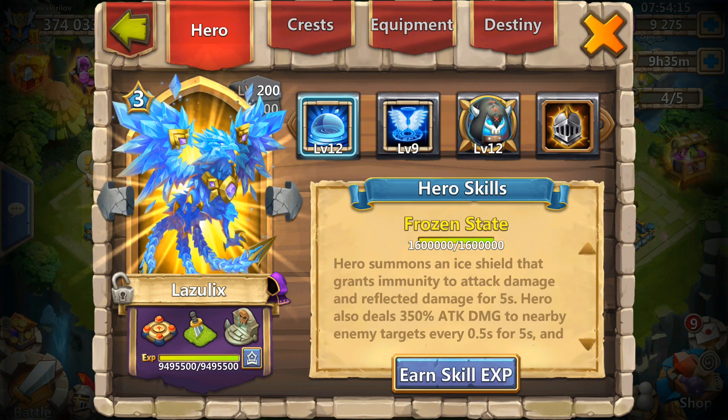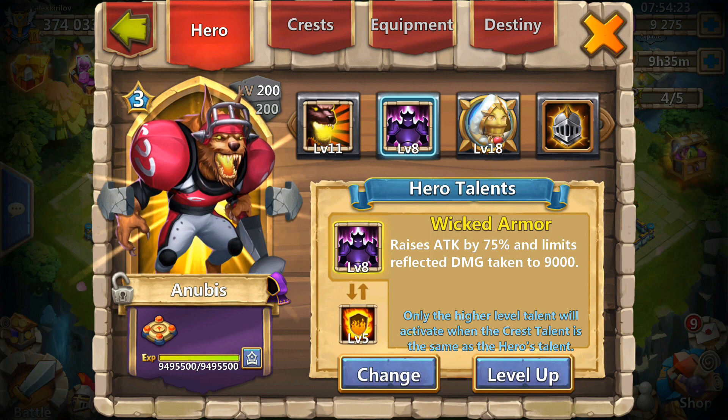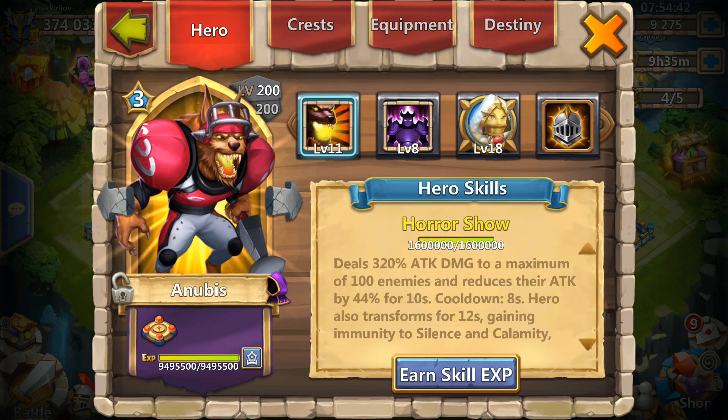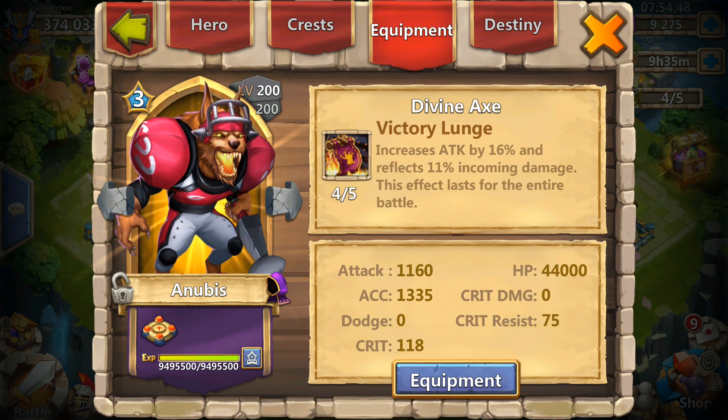In my opinion Malaise is his best Enchantment and Revive his best talent. And Anubis 11 of 11, Breakthrough level 3, level 8 Wicked Armor which is his 2nd best talent. I would say Flame Guard is the best but I didn't have the Anubis Scraps and I recently got Flame Guard so I'm not really bothered to upgrade the talent. Level 8 Unholy Pact so he's dishing out a ton of damage and reflecting 9000 only, and 4 out of 5 Victory Lunge.